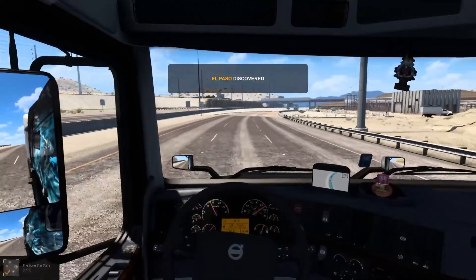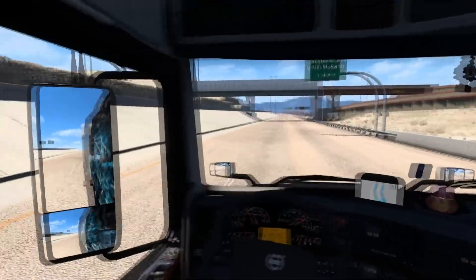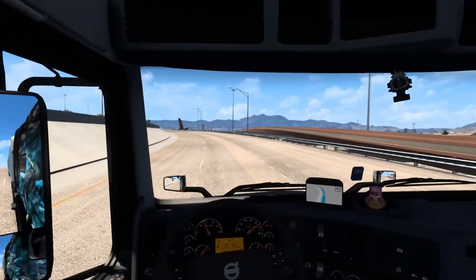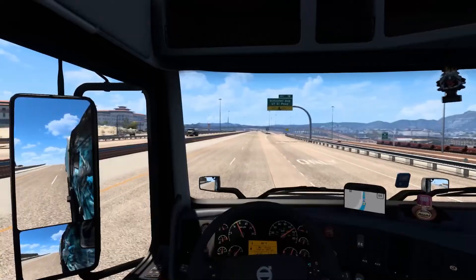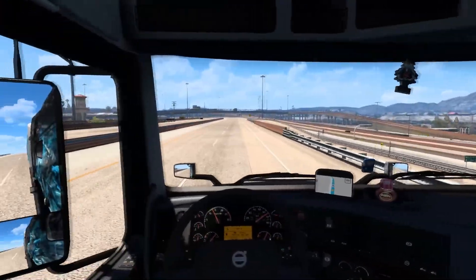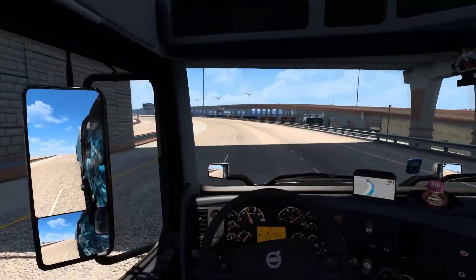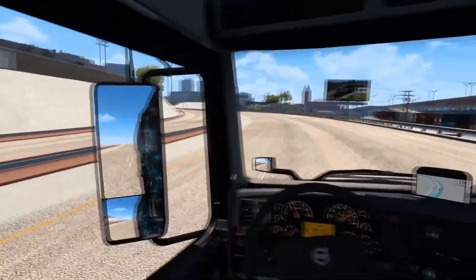And here we are in El Paso — amazing! Very nice to get down here. There's a very nice highway you see here, beautiful. Something new here — there's a train on here, there's beautiful views here. Look at this building right there — it's actually nice. A very strange how this highway turns — very weird.